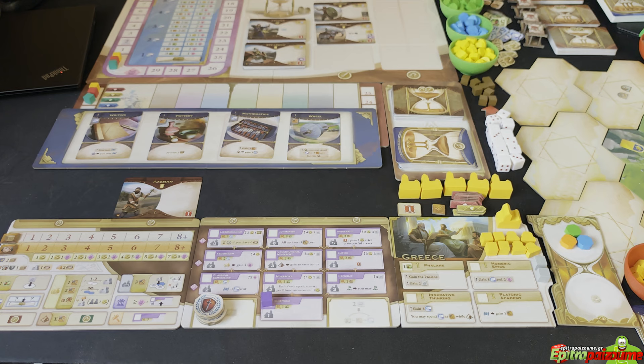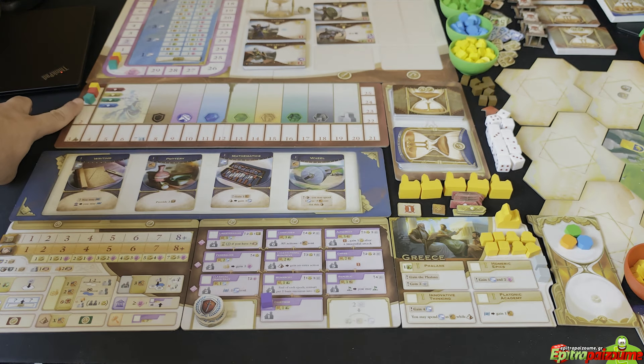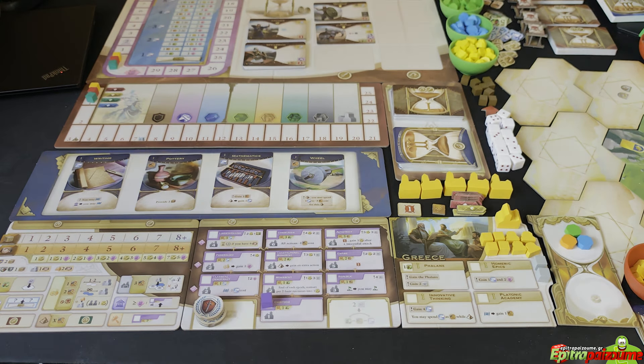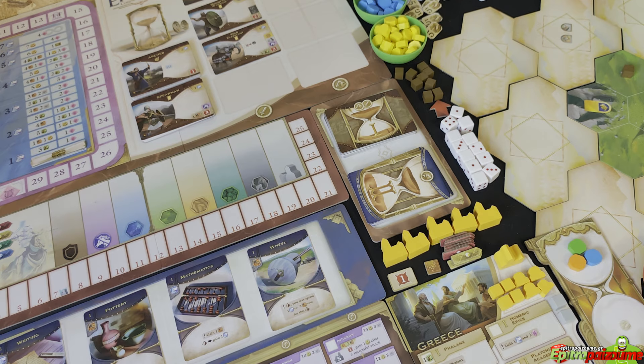You also have a formation token — it indicates one more strength in combat if you have matching military units in matching formation. Lastly, you place one player cube on the first space of the military board, one cube on the zero space of the culture track (the circular purple track on the main board), and one on the science track. After completing setup, we move to the objective.